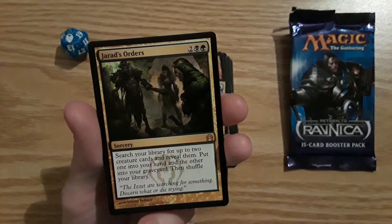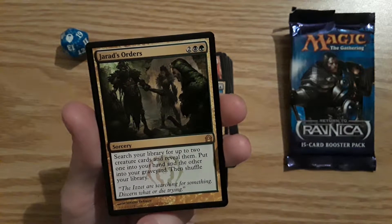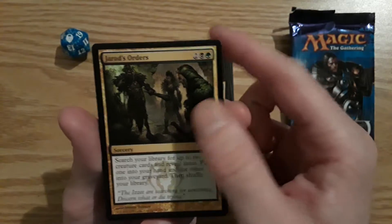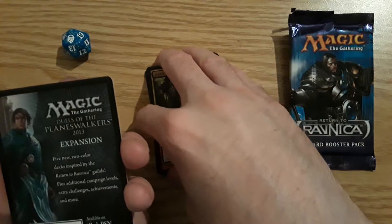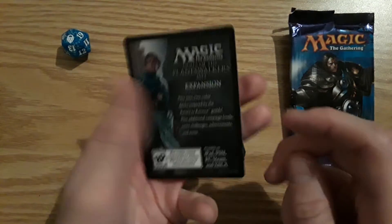Jarad's Orders — search your library for up to two creature cards and reveal them, put one in your hand and the other in your graveyard, then shuffle your library. We did not get a good rare, we did not get an Angel, we did not get a Sphinx.